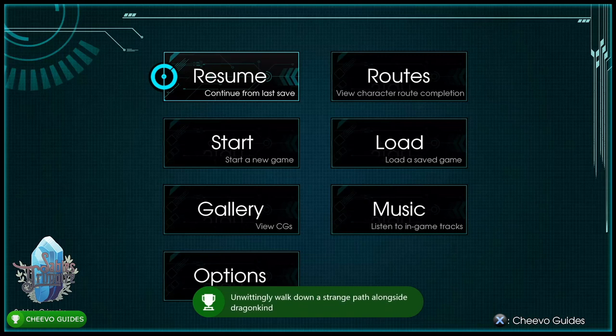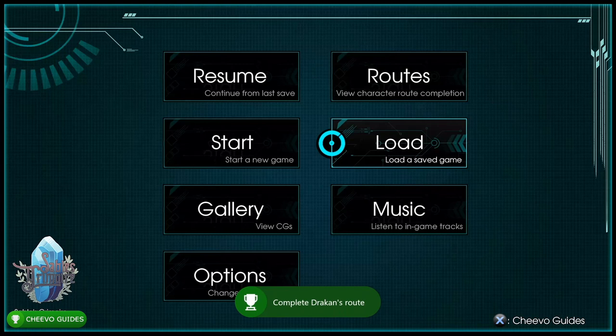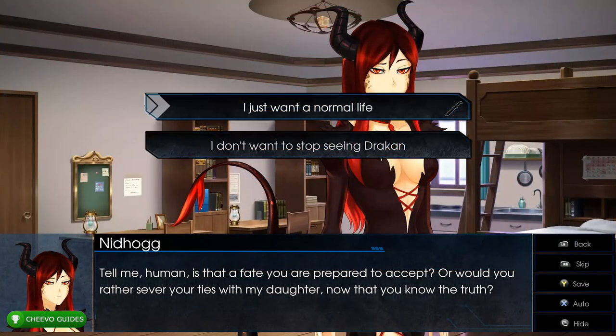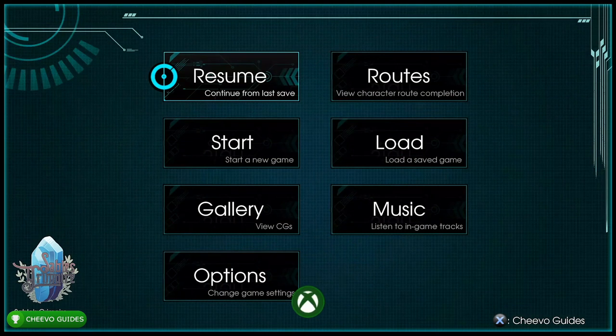Now load up save slot 6 to get some missable achievements. Choose 'I just want a normal life' (top option). This unlocks the achievement Father of Many for living out your days as a dragon's treasure, worth 25 Gamerscore.